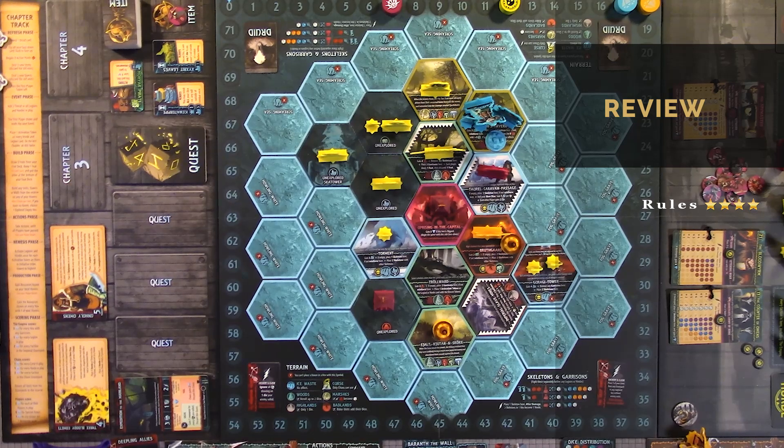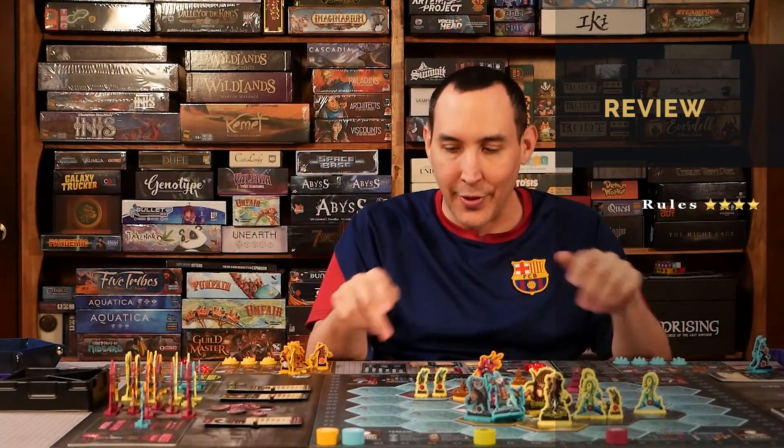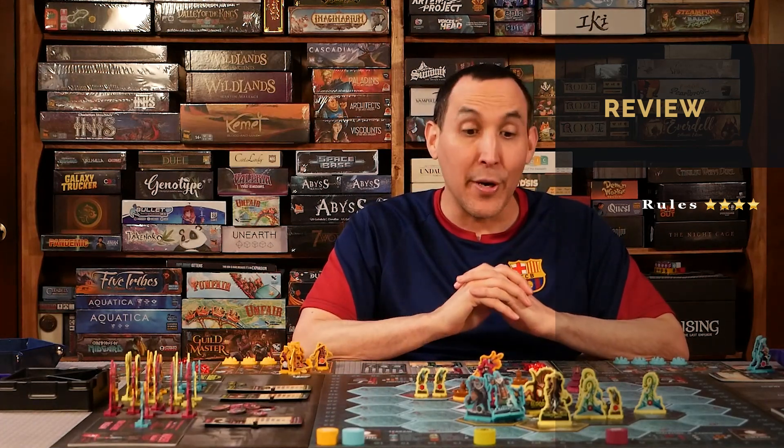Pretty much just follow the chapter track and use a lot of the player aids. There's also terrain and skeleton garrison information on the board, and then everything has information on the tiles telling you what you need to do next. Also the Druid cards.